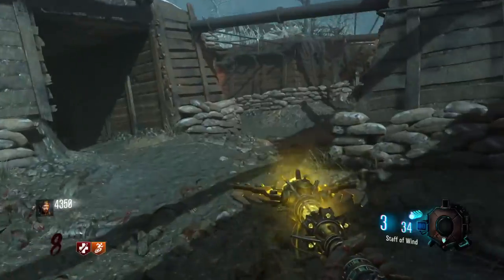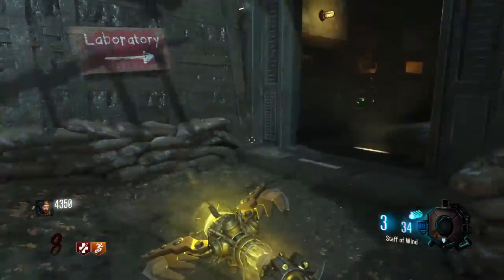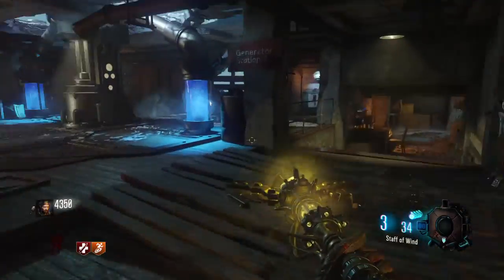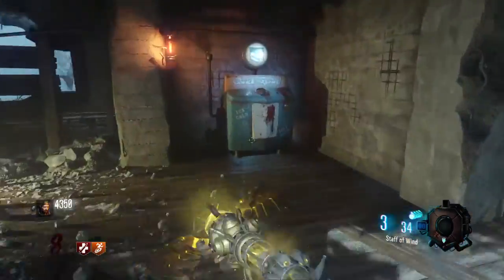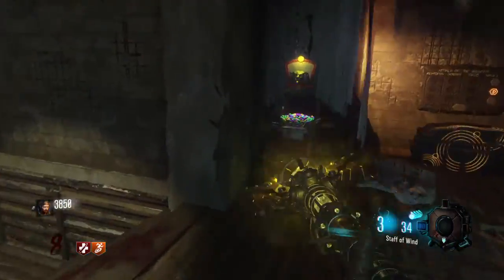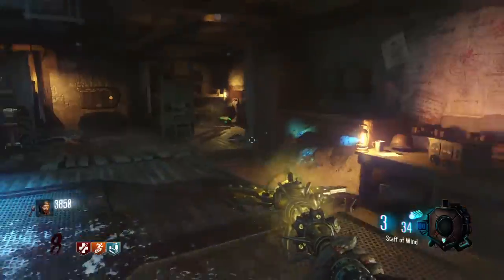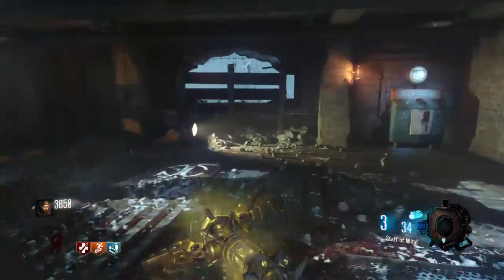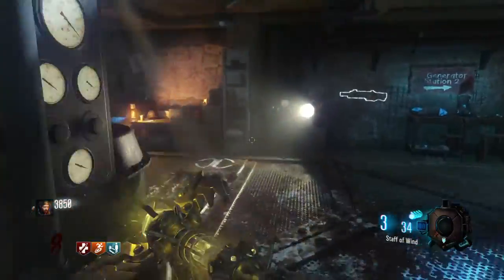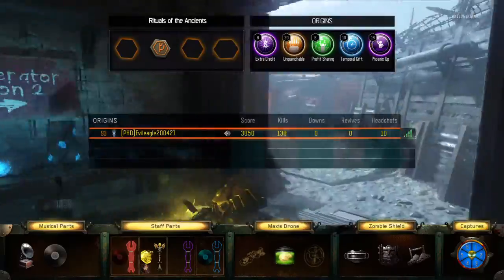One of the disc locations is just underneath the tank when you first walk into the church - go to the right hand side of the tank and underneath it, and you'll be able to pick up the part. Another one is on the burning seats after you've gone up the stairs. And then another one will be on a box by generator six, on top of it just lying flat.